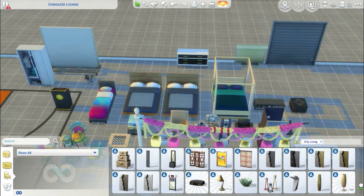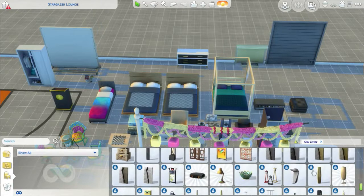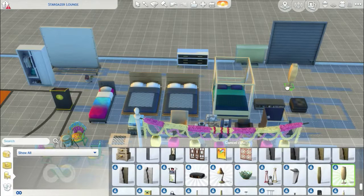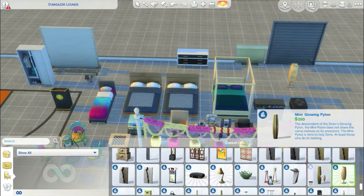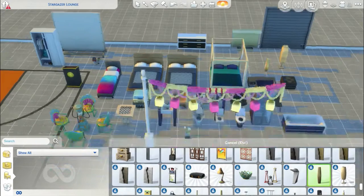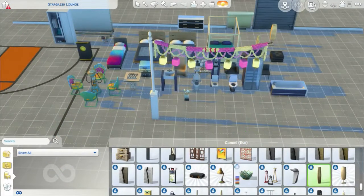We've got loads of different wall art stuff. And we've got lamps — a few lamps. This is a nice lamp, I love this lamp. This is like a run-down one. This lamp I love actually — we've got a couple of colour options.